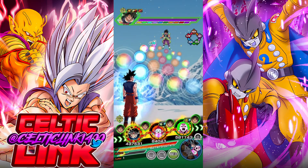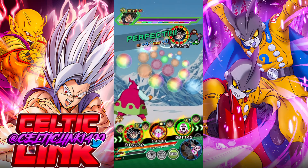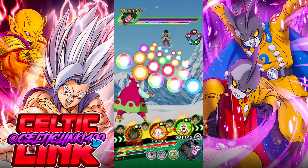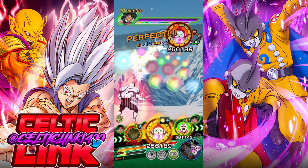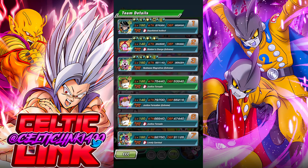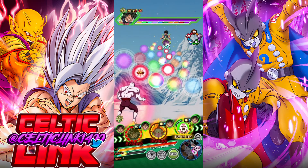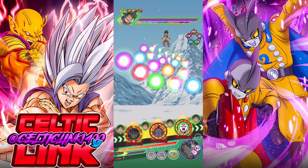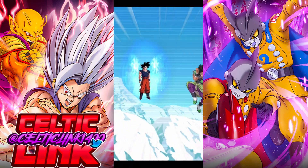Here's what we're going to do — we're going to put her in slot one here. We're going to get seven ki spheres obtained. Now we don't have the best links; in fact, all we're getting right now is Tournament of Power until we get the LR trio over here. But we will get the buff from UI Goku and his super attack buff in slot one, so that's kind of the main reason we're doing it.